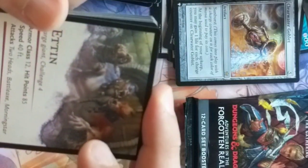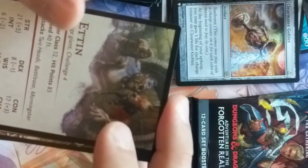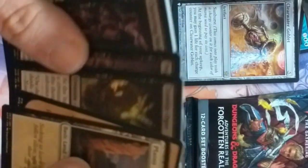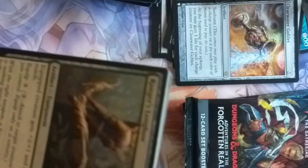This is an Ettin being talked to by a white dragonborn — yep, Ettin creature card. Two-headed, Bad Atlantic Morningstar. They're pretty strong — kind of giant-like. They fall into the giant class type.